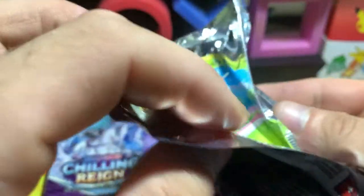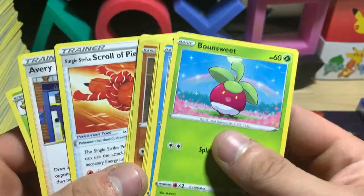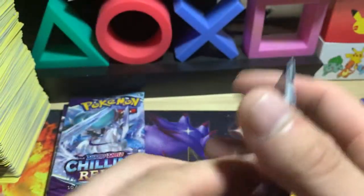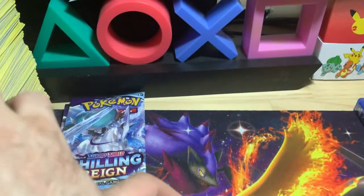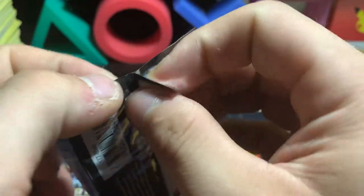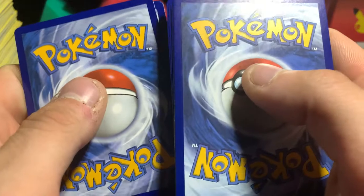Quality control on this set just literally went out the window. Battle Styles wasn't that great either, so that's probably where they got it from. Dugtrio and Yamask reverse. We got three packs left — if we can get one more hit out of here I'll take it. We do have a white code — is it a holo? No, it looks like it's something.